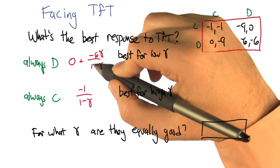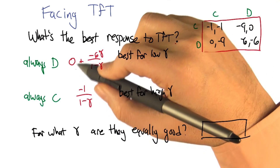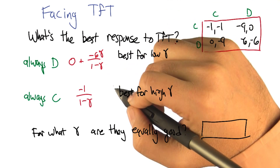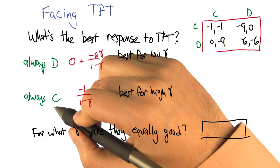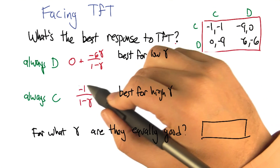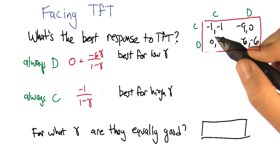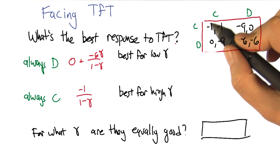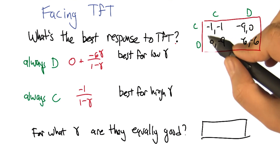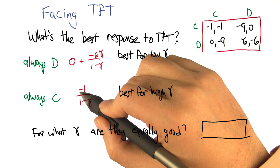What I've written down here is what the total discounted reward is going to be as a function of gamma. If you play always cooperate against tit for tat, tit for tat will always cooperate in response. That means we're going to play in the cooperate-cooperate box, and on every single round we're going to get minus one, which means over an infinite run we're going to get negative one over one minus gamma.